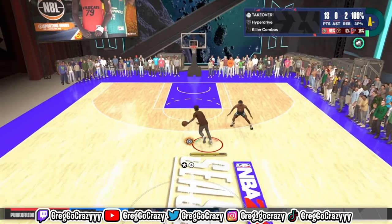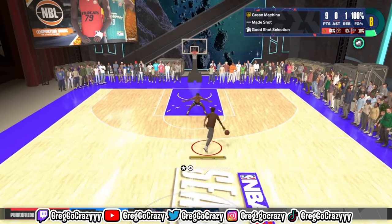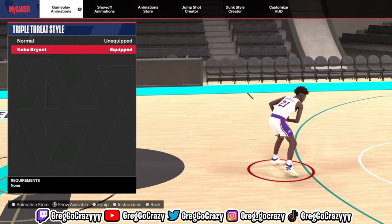John Wall has the most glitchy step back in this game. It's mixed with LeBron's step back — a different move — but it is crazy and overpowered like usual.